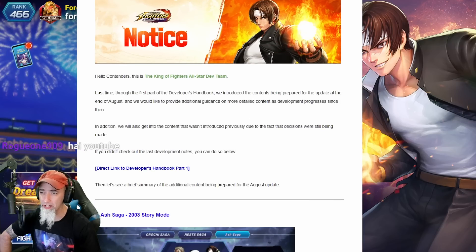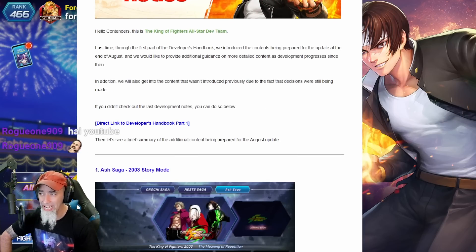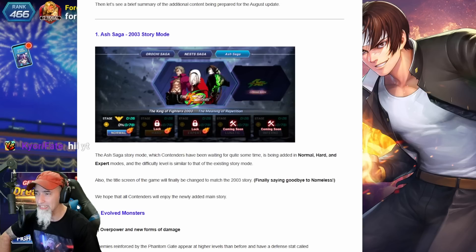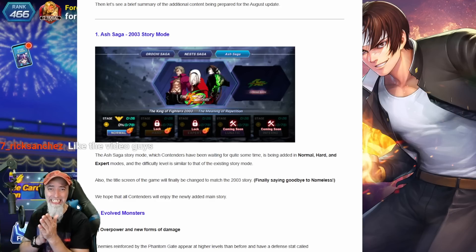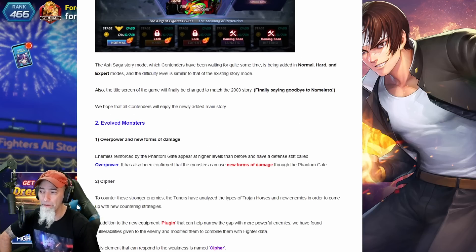Last time in the first part of the developer's handbook, we introduced the contents and were prepared for the update at the end of August. They want to provide additional guidance on more detailed content as development progresses. We're getting the new story mode — big thumbs up! It's going to unlock normal, hard, and expert, with lots of sweet rubies. Definitely a good thing.